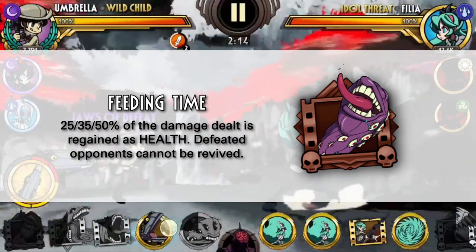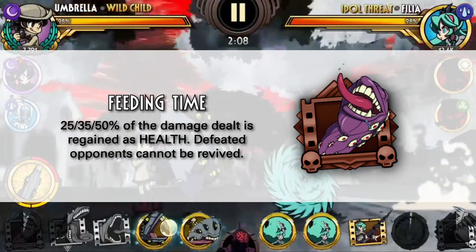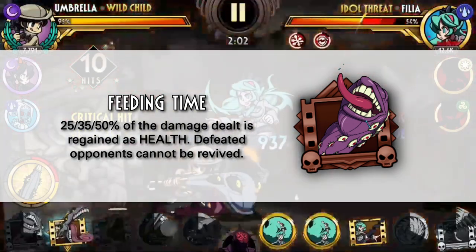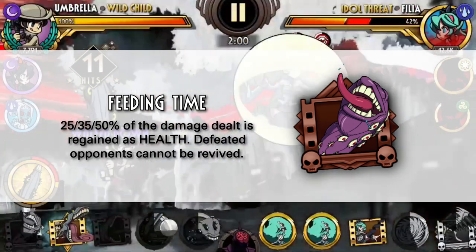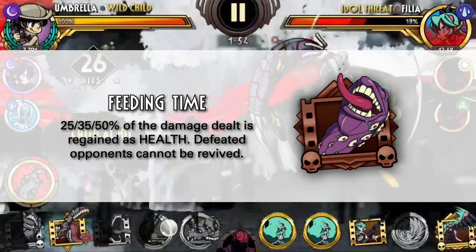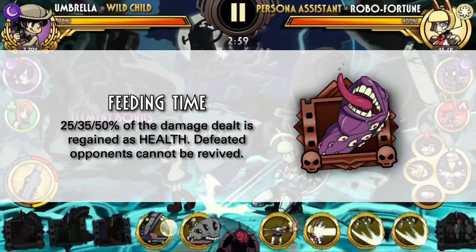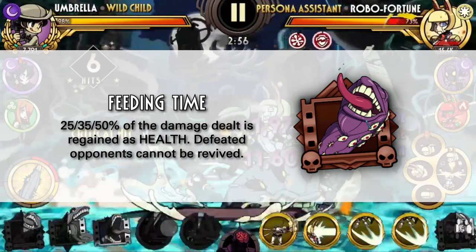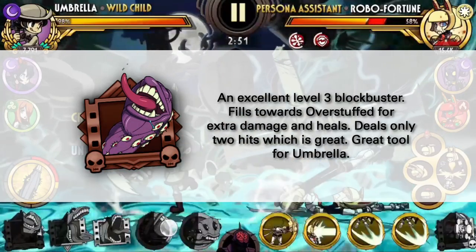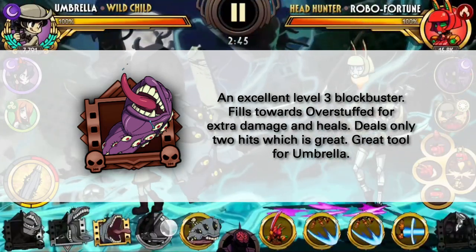Finally, we have Feeding Time, Umbrella's level 3 blockbuster. Level 3 blockbusters are generally not used a whole lot, but Umbrella's is one of the better ones. It heals your health back to full, which is amazing, and it prevents defeated opponents from reviving — a really powerful effect. Unlike Eliza's, Squiggly's, or even Big Band's, this move only deals 2 hits, which means it deals a huge chunk of damage in one go without activating any defensive abilities. It also fills your hunger meter towards Overstuffed for extra damage. I think this is a very solid level 3 blockbuster.